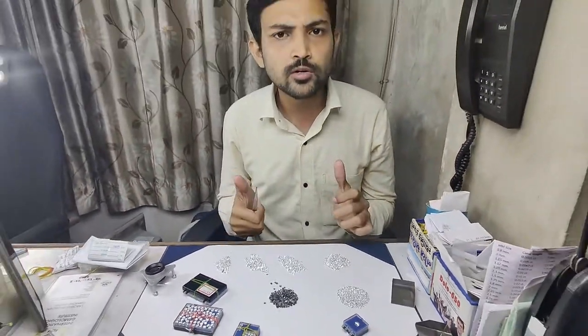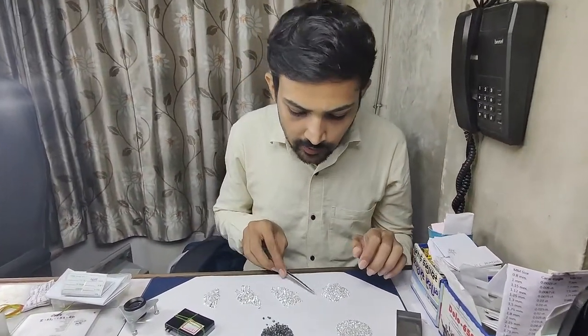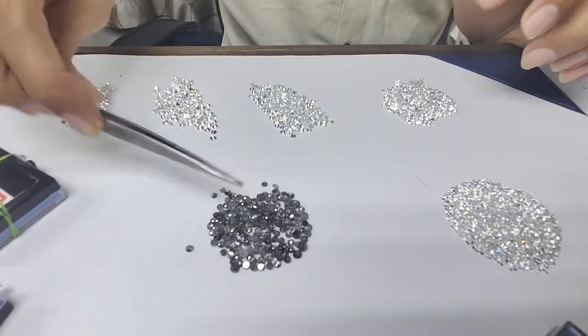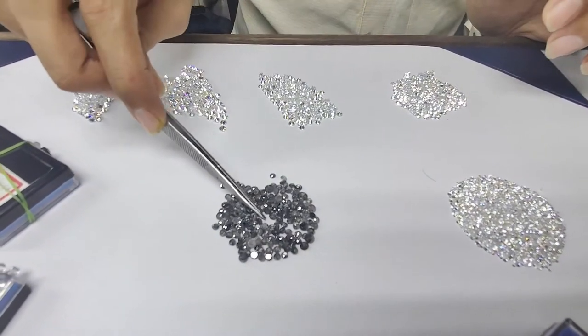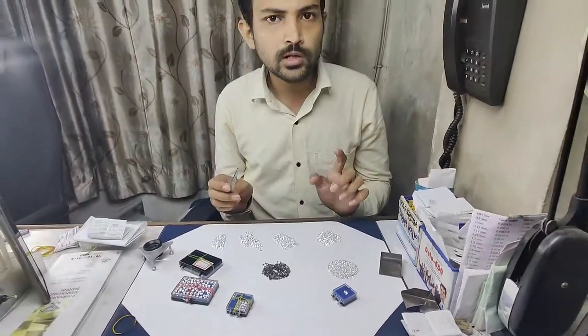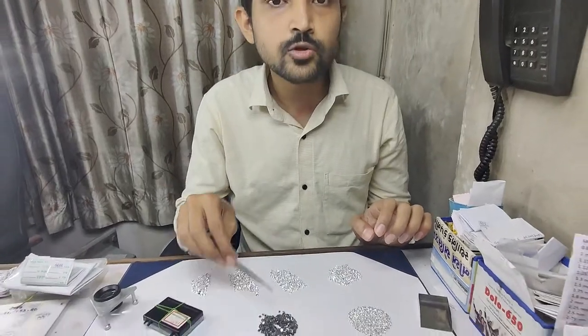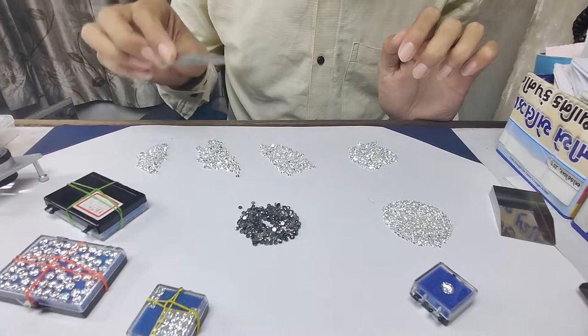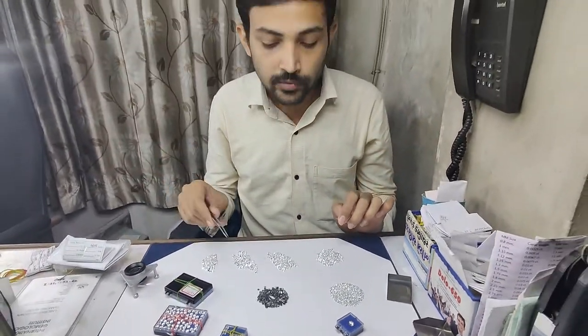then the price will change to $500 per carat. Here I will show you two diamonds of the same size. This color is DEF and this color is also DEF. The difference is only that this is a round brilliant cut diamond and here is a rose cut diamond. But this diamond price is only $30 per carat. You cannot believe it is a natural diamond, but its price is $30 per carat because it is a rustic diamond — very dusty, with inclusions.